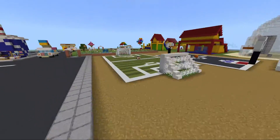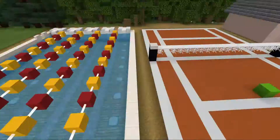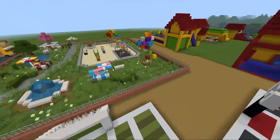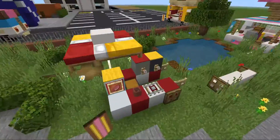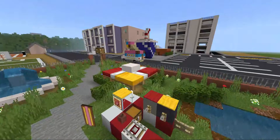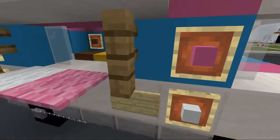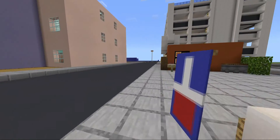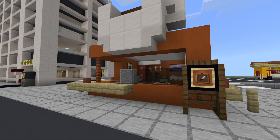We still got the fields right over here — soccer field, basketball court, tennis court, and swimming pool. We still got the park with cotton candy, balloon, hot dogs, and ice cream stand. In the parking lot we got a hot dog food truck, an ice cream truck, a drink stand, and a coffee stand too.